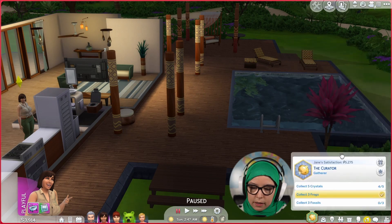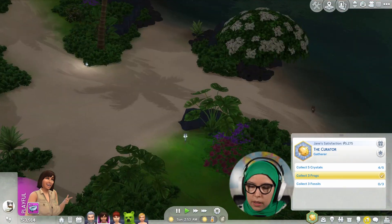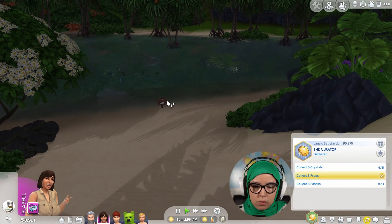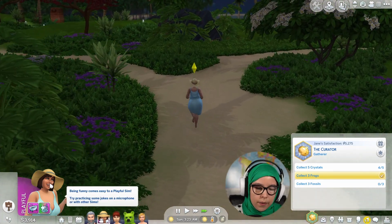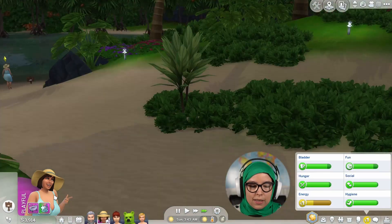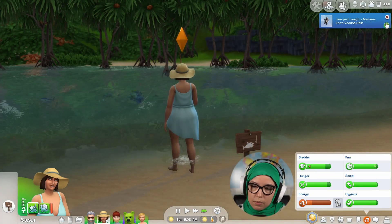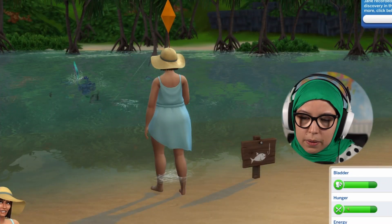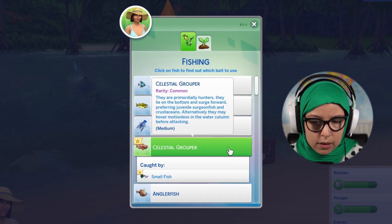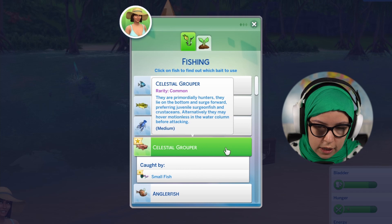Jane, do you want to collect five crystals and three fossils? I wonder if there's anything around on the island here. There is a fishing spot nearby the house — I thought it would be odd to live at a water body and not be able to fish. The rest of the family is sleeping. Jane just caught Madame Zoe's voodoo doll — remember how these used to bring us money? And a new fish — Jane Fisher has caught a Celestial Grouper! I've never heard of this one. It's common; they are primordial hunters that lie on the bottom and surge forward, preferring juvenile surgeonfish and crustaceans, or hover motionless before attacking.